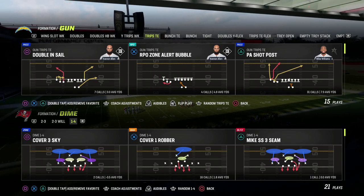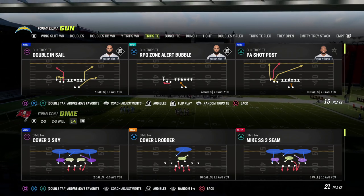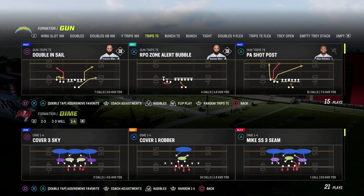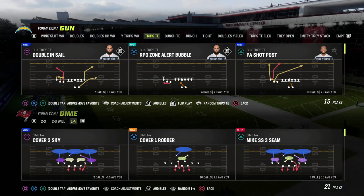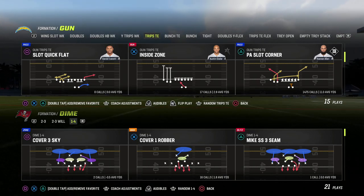We want to have the ability to beat both pressure and coverage with these play calls. I'm going to show you one of my favorite simple quick reads out of the play PA Slot Corner. PA Slot Corner is probably one of the most versatile passing plays in this game because it gives you routes you can really use in a lot of different ways.